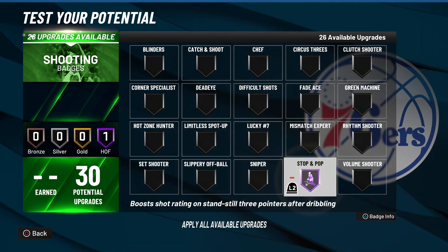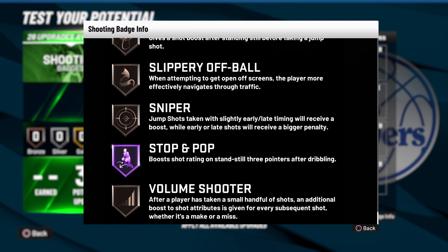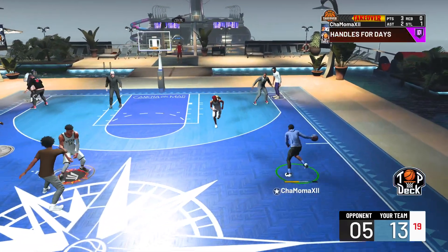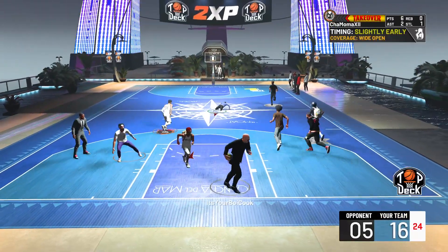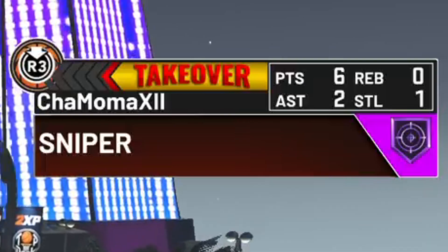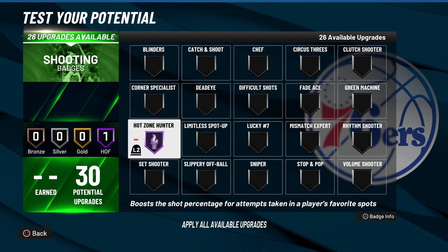The next badge is Stop and Pop — this is for guards who can put the ball on the floor and want to dribble left or right then shoot. Use it on Hall of Fame if you can, but Silver or Gold still works great because it boosts your rating when you come off the dribble on a three-pointer — and it works on mid-range too, it's even more broken on mid-range. This badge has been in the game since 2K21 next gen, but not many people used it because of how overpowered Ghost Contest was.